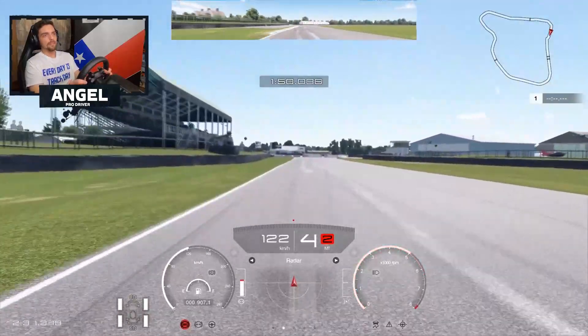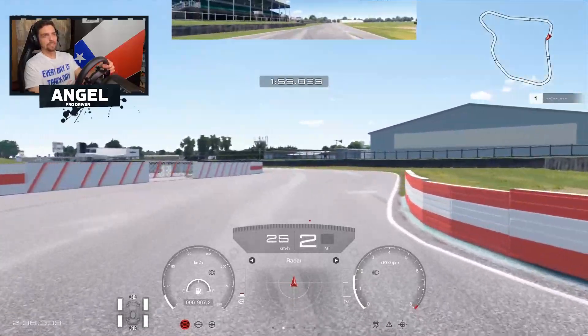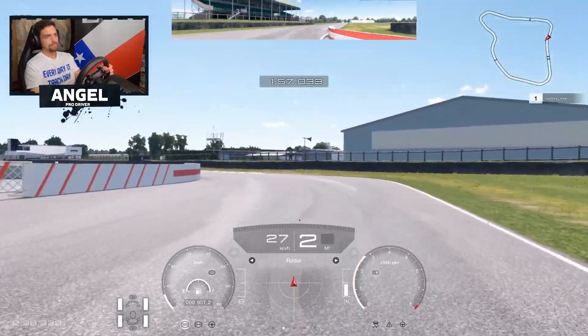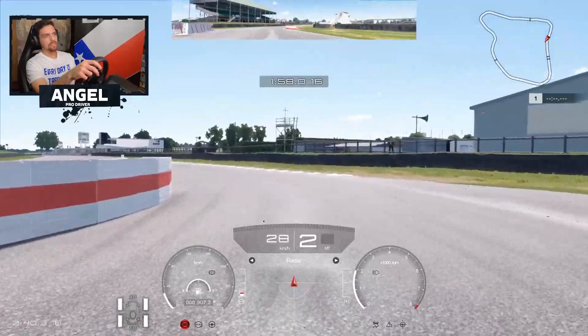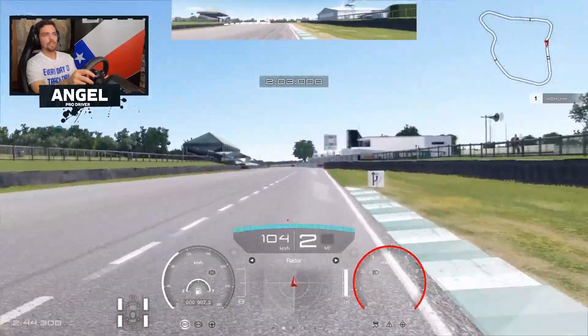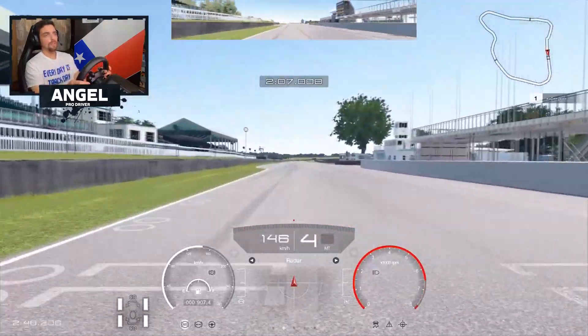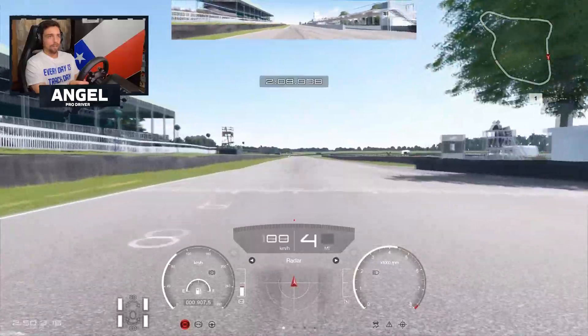The most important part of this track is right here — the chicane. You take this line and you want to pre-apex the exit, so you go full throttle at this point taking the curve on the outside. That would be a lap. You're about to see a hot lap now.